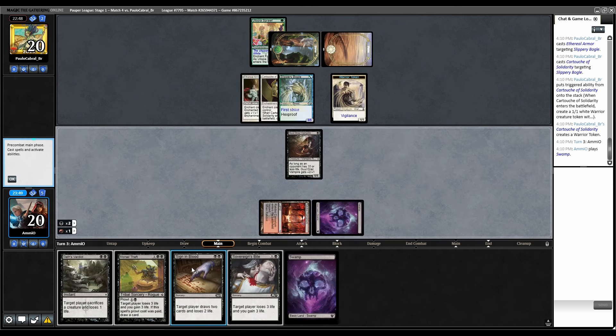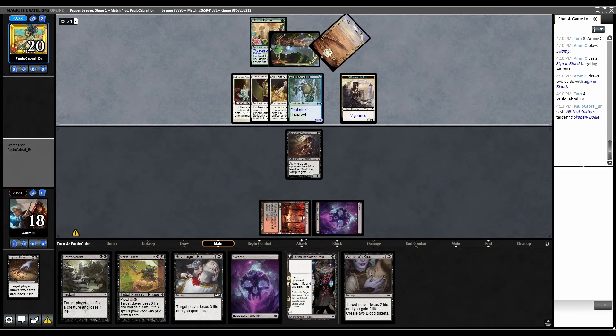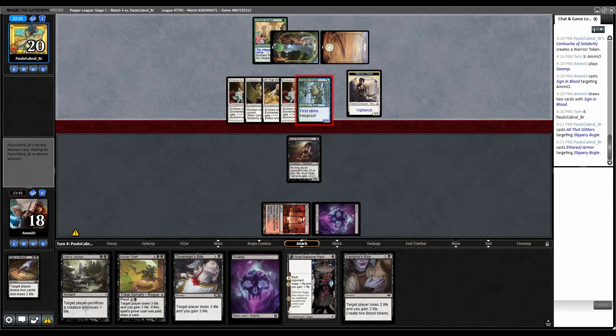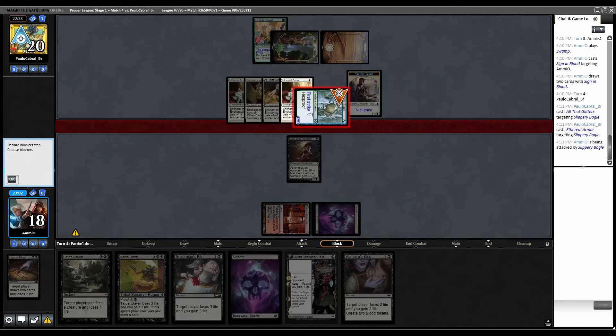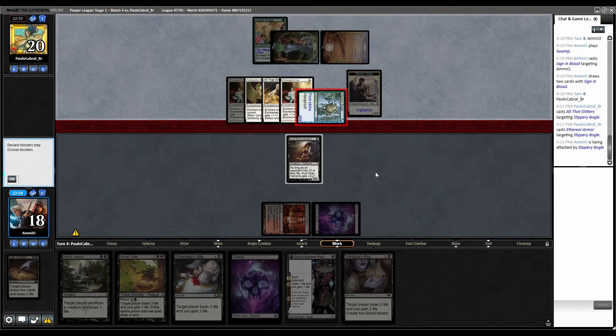Slippery Boggle, Armor — not the Cartouche. How do we get out of this? We have to have double Edicts basically, or draw Soul Reap to kill the token. We've got to Sign of Blood ourselves to try to draw out of it. Glitters. We're dead in two hits. Armor — we're actually dead next turn regardless of whether we block. If I draw the second Edict, but all my Edicts are Guest Verdicts so I actually can't double them.